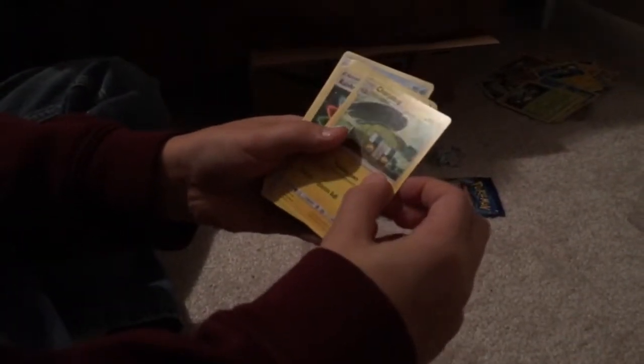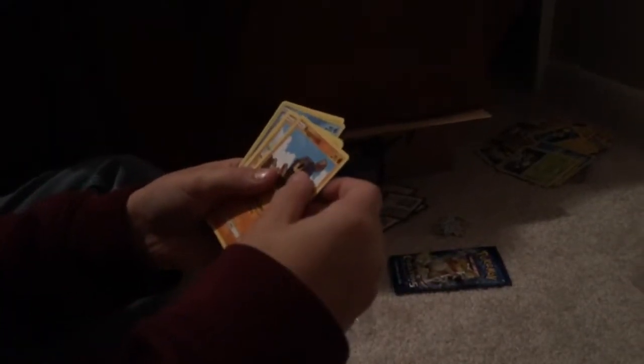Throw that over there. Code card, two, three, four. Metal energy, Charjabug, Rainbow Energy, Crocorock, Formantis, Cosmog, Generola, Sandygas, Caterpie, Psyduck, and Parasite.